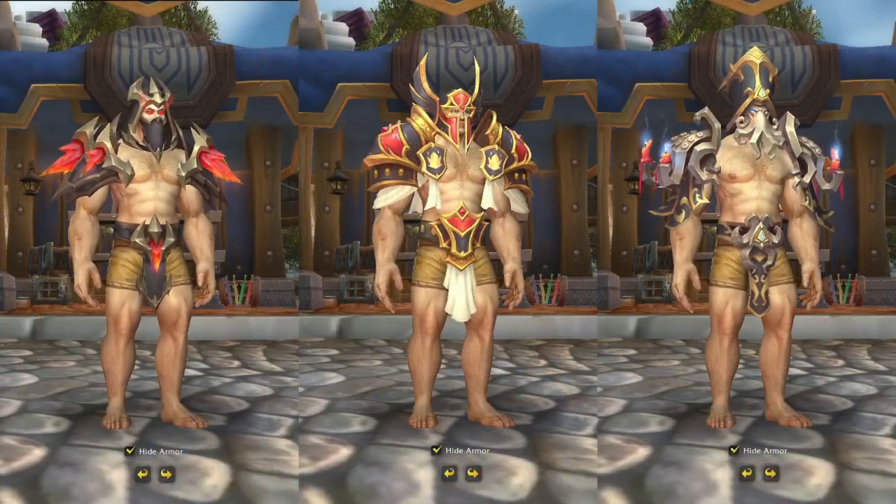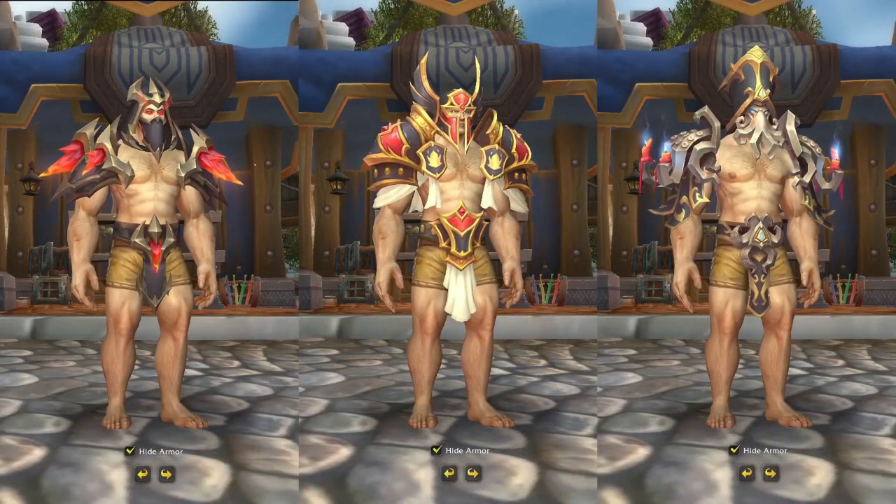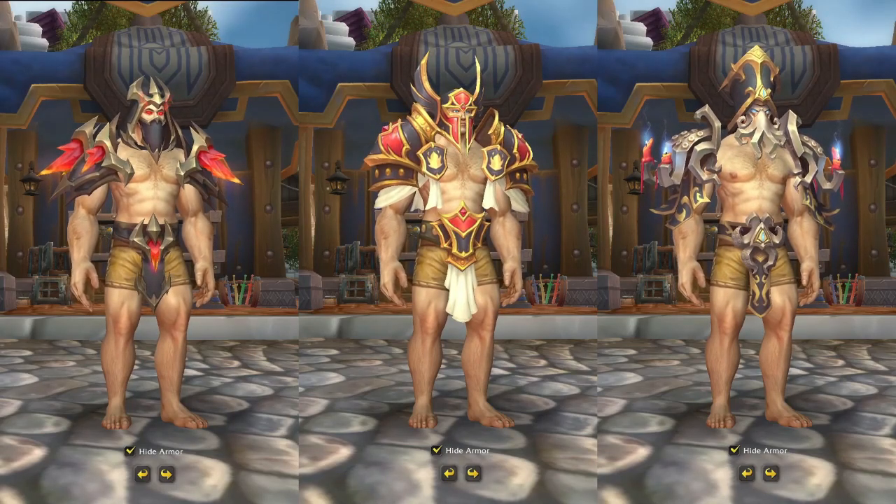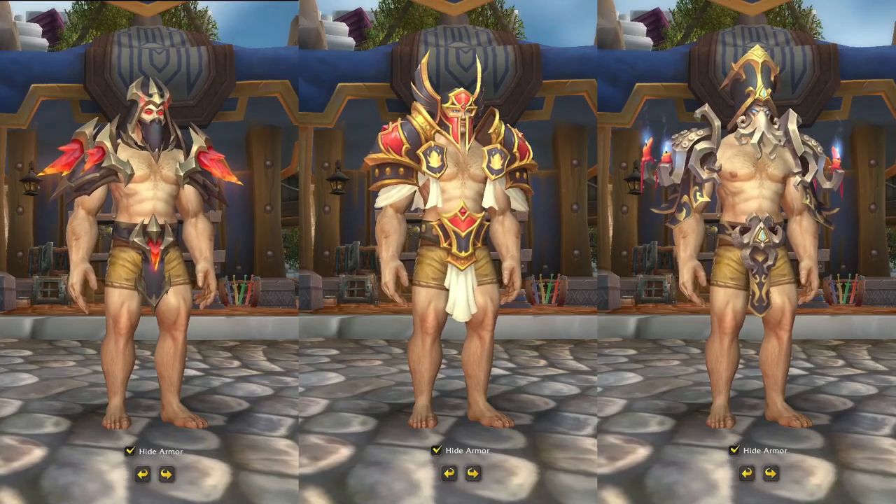The next three items I'm going to cover together — they're all transmog sets. The first is the Blood Onyx Uniform, the rogue-specific set. The next is the Plate of the Light Avenger, the Paladin-specific set. And the last is the Silks of the Unnamed Cult, the Priest-specific set. With each of these sets, you'll get three pieces: the head, the shoulders, and the waist. Each costs 450 tenders, and since it's only three pieces, you'll have to mix and match with older sets, but I'm sure plenty of people already know what they want to do with them.